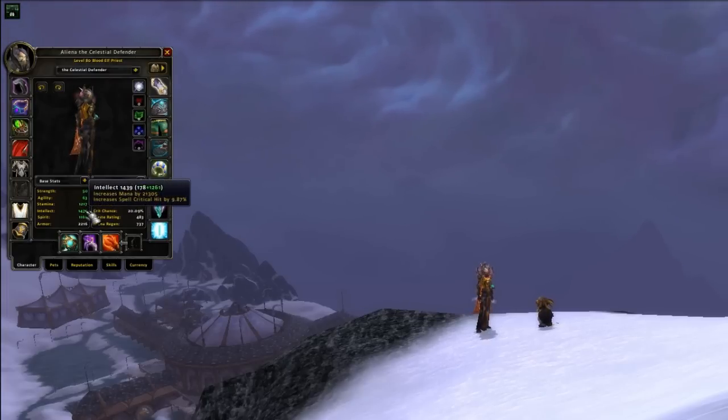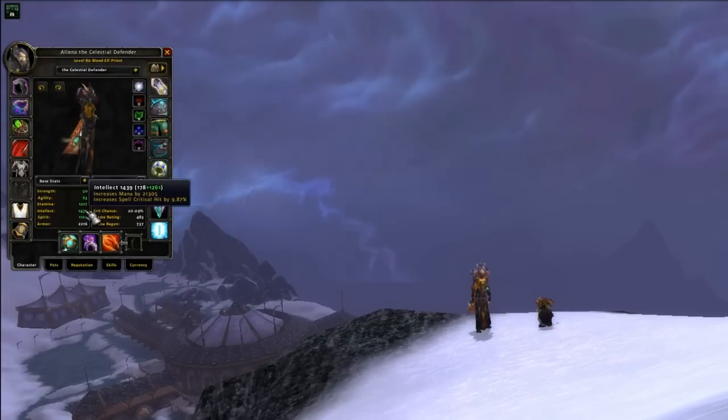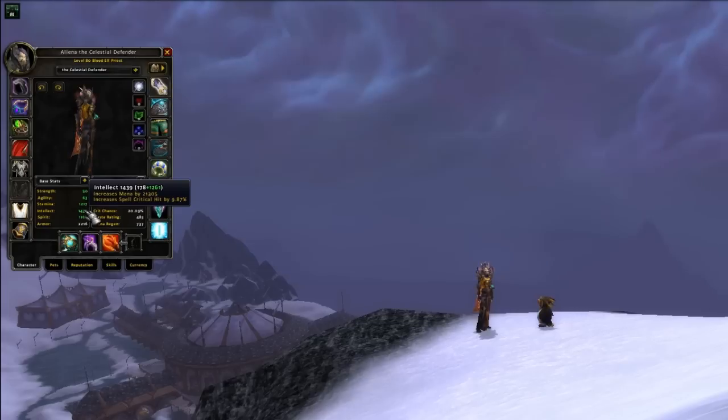Not only does Intellect enlarge your mana pool, it also greatly affects how much mana you regenerate from Replenishment, Shadowfiend, and Hymn of Hope. It increases your Critical Strike Rating — around 150 Intellect equals 1% Critical Strike Rating — and gives you additional MP5 based on your total Spirit and Intellect.